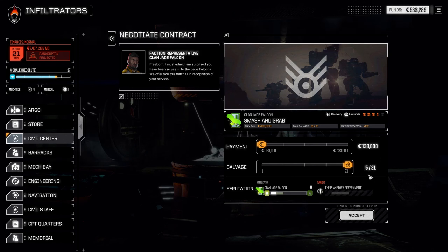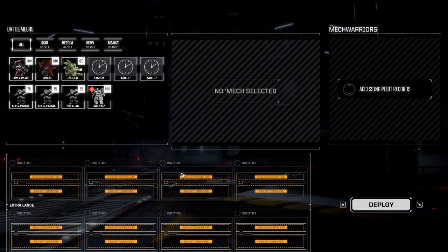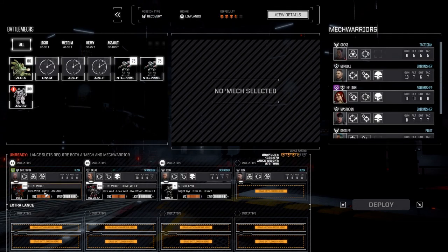We're only going for a little C-bills because we're trying to assemble some mechs to get some C-bills going. It's three-and-a-half skulls so we're not going to get much, but hopefully we can get a couple of mechs out of this. Let's accept this.